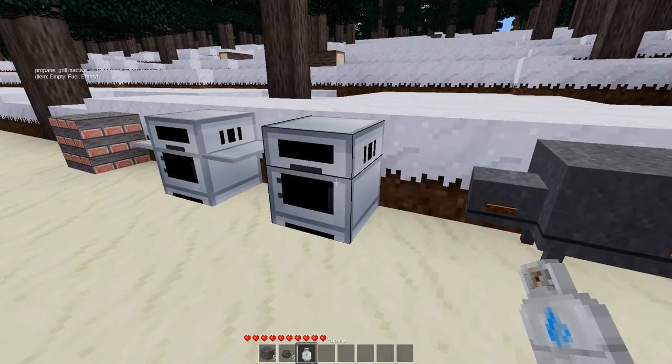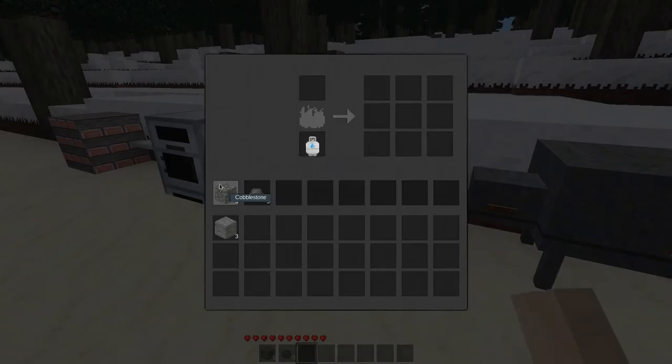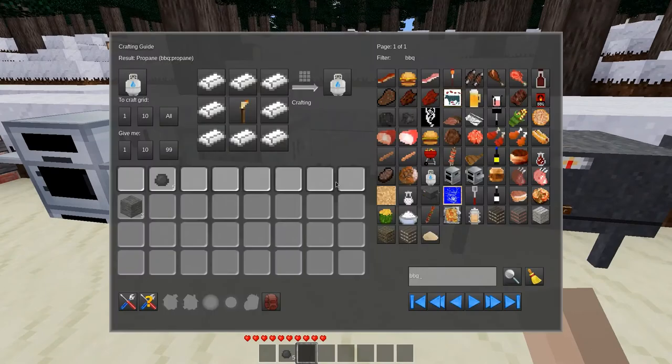The propane ones — I didn't actually try this, so let's go ahead and get a propane tank. I wasn't sure if that's actually a fuel or not, but it is! So you can use a propane tank to cook on the propane grill.